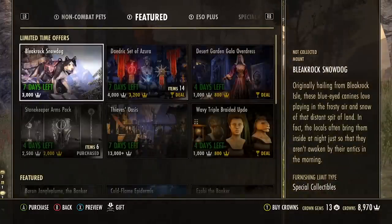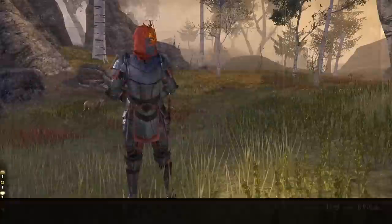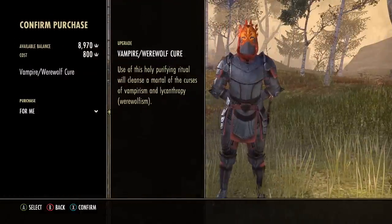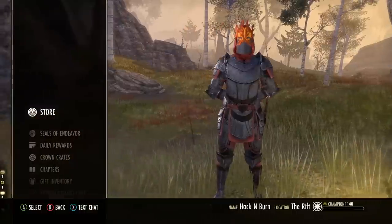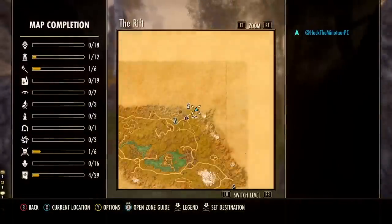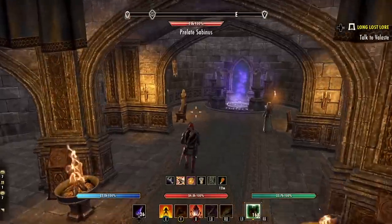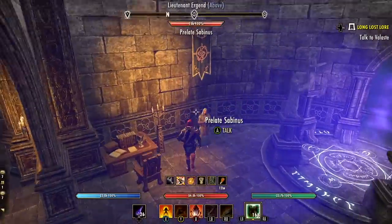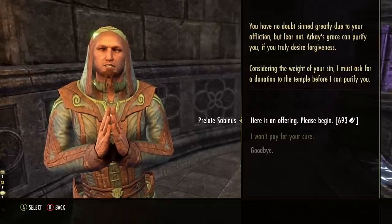Which brings us to number eight: vampire and werewolf cures. This is extremely simple but is monetized in the crown store. You can do this without a credit card at multiple places in-game — not for free, but usually just for a couple hundred gold. Head to the Mages Guild for your faction. For example, in Evermore look for the character Prelate Sabinus and he'll remove your curse for just a few hundred gold. Or, if you have an empty armory slot, you can use that to remove any active curse as well. No crown store necessary.